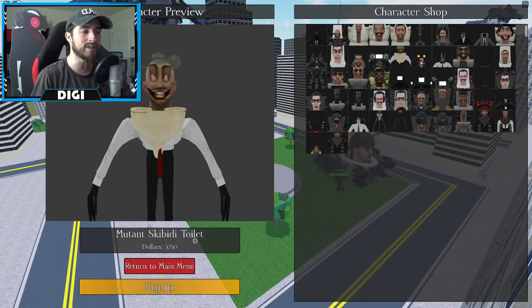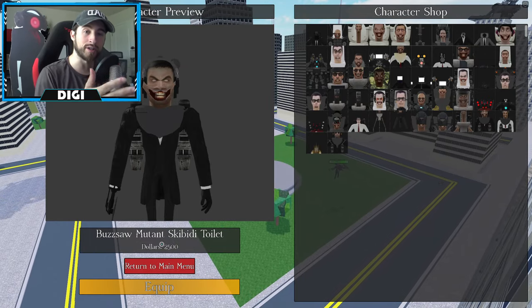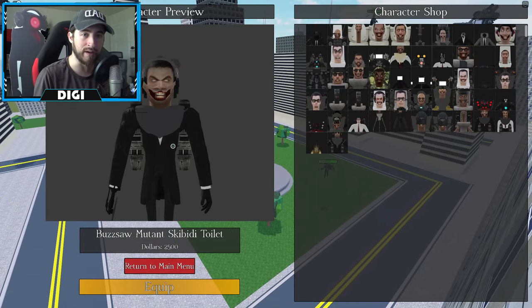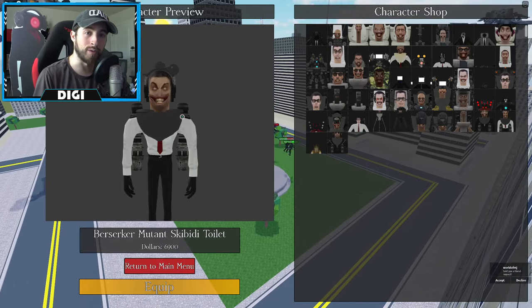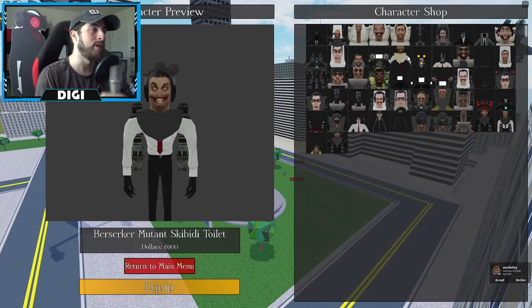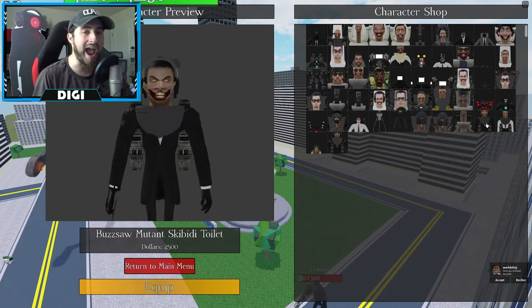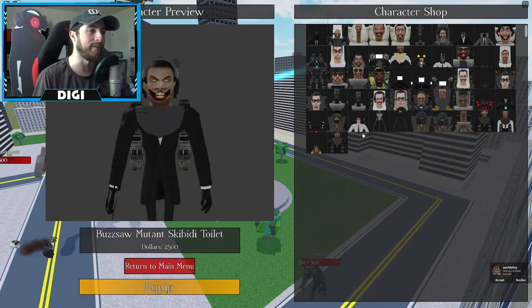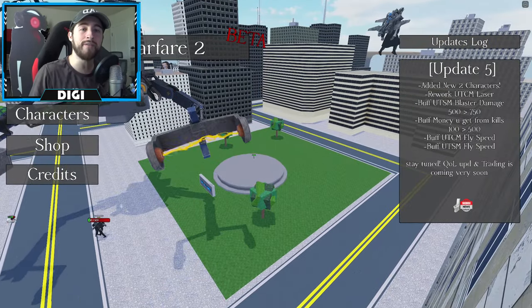You've got three mutant skibidy toilets. Go to characters and you'll see: the first is the mutant skibidy toilet - needs to be level 25. Then there's the buzzsaw mutant - also needs to be level 25. And then the berserker mutant - also needs to be level 25.